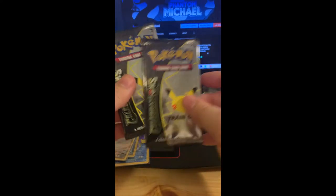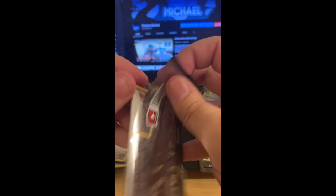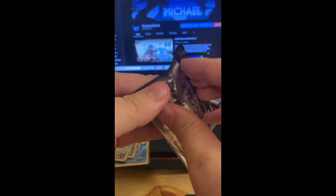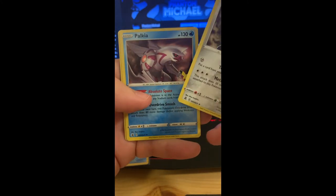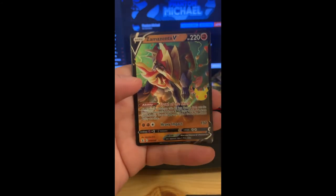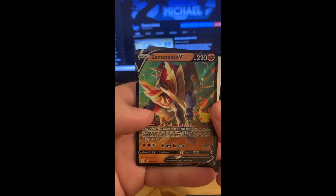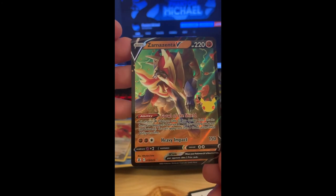We have two more packs to go — can we get some last two-pack magic? We got some pretty good cards so far. Ho-Oh, Palkia, Dialga, Lunala — there went one. All right, here is the last one — can we get something, anything? Last pack magic — Dialga, Palkia, Ho-Oh — oh, we actually needed this card for the set itself! I'm not upset. We got another Gold Mew but we needed this card. We can now say we've finished one aspect of the set with the Zama Zenta V.